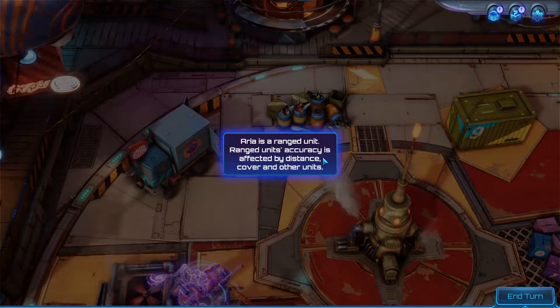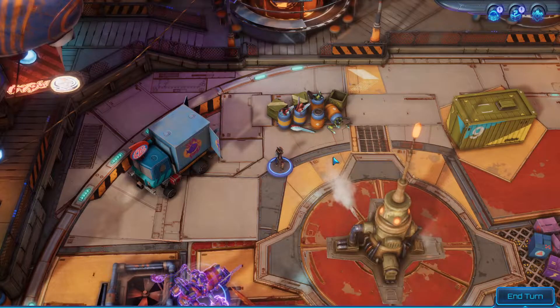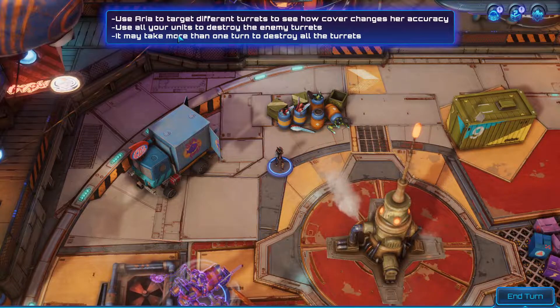Okay, hardest range unit. Range unit accuracy is affected by distance, cover, and other units. Try to target all three turrets to see how cover and your own units' positions affect each other's shots. Use area to target different turrets to see how cover changes your accuracy. Use all your units to destroy the enemy turrets — it may take more than one turn.